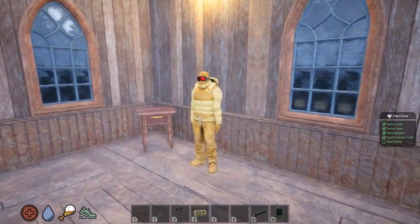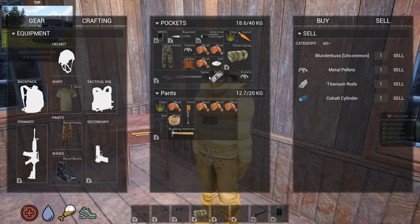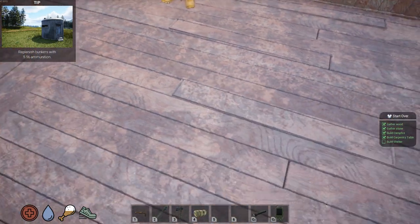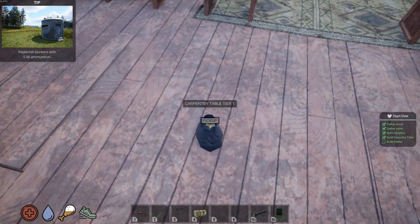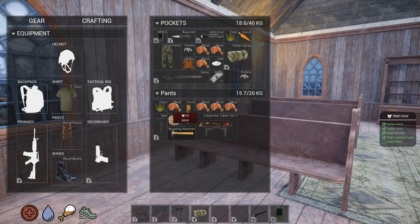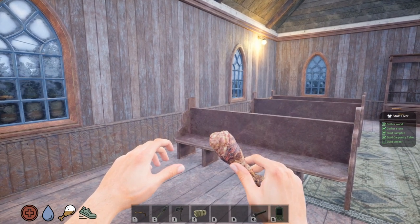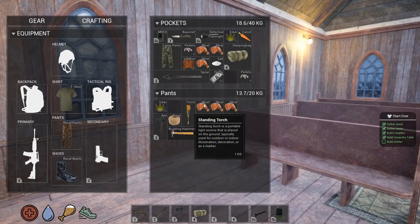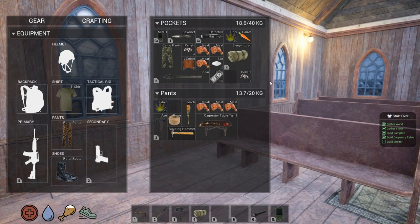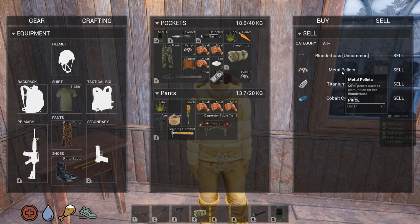I got $60. Okay, cool. That worked out for me. Absolutely. I'm going to eat. And now we got $60. Excellent. So that's the only thing he'll buy that I — oh, he'll buy metal pellets.